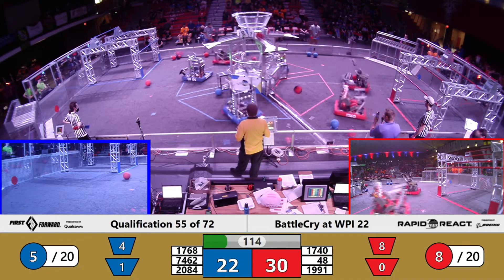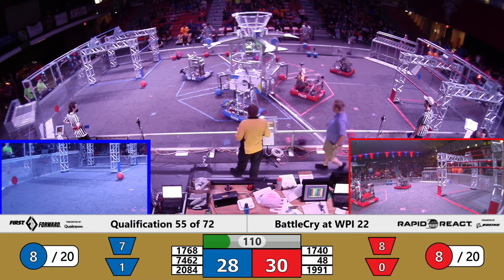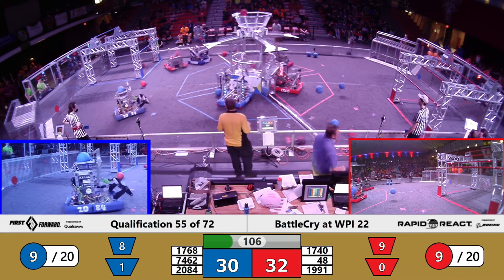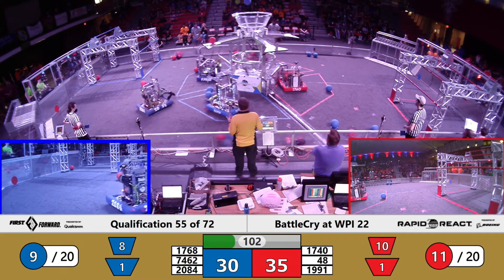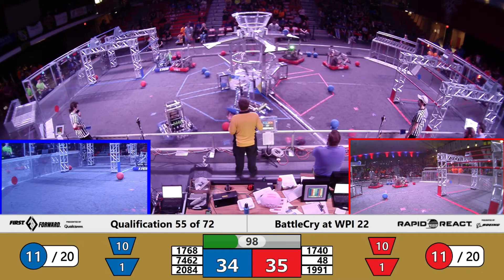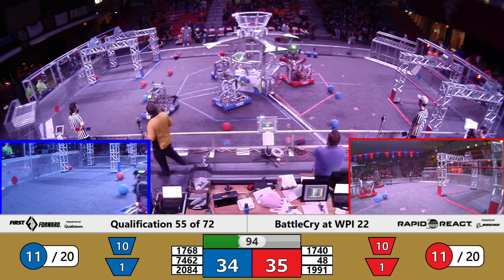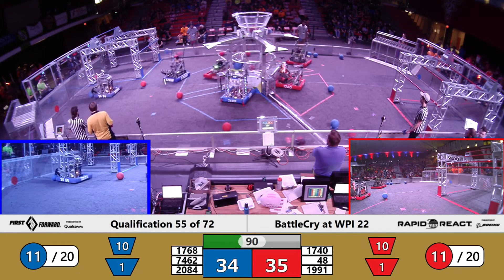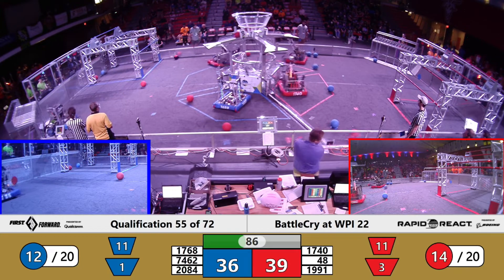Disruptive Technologies trying to drop some shots low — not quite connecting. Robots by the Sea with the quick layup. 1740 getting both of their shots to count, one up high, one low, which will help contribute towards their Alliance's cargo total to get past the 25 pieces necessary. Team 1768 seems to be dragging some part of their robot next to Team 1991, the Dragons.